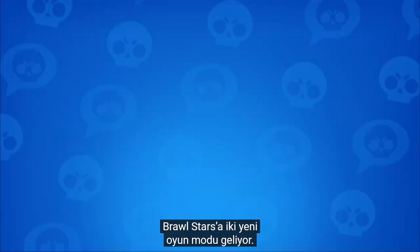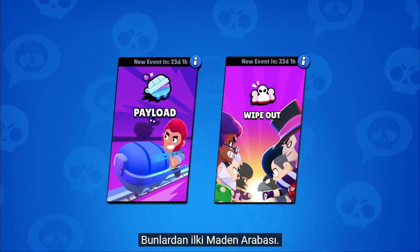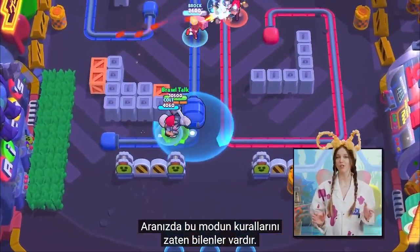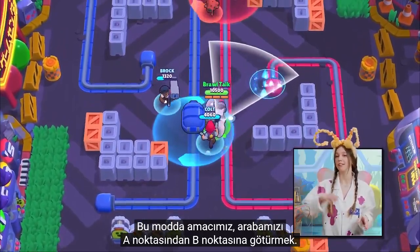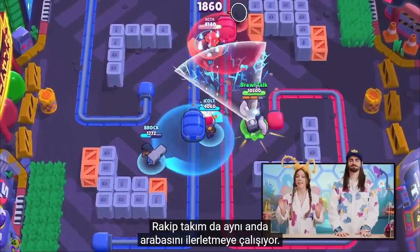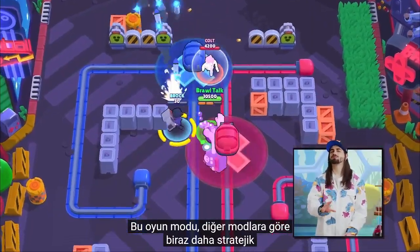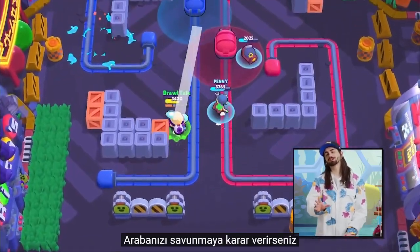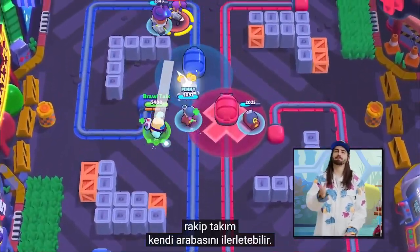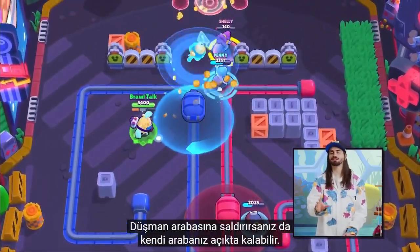With the Biodome update, two new game modes are coming to Brawl Stars. One of them is Payload. Some of you might know the rules already, but the goal is to push your Payload from point A to point B. The enemy team will try to push their Payload at the same time, so be mindful that this game mode requires a bit more strategy than the other ones. If you decide to defend your Payload, the enemy team might manage to push theirs — and if you attack the enemy's Payload, you might let yours open.